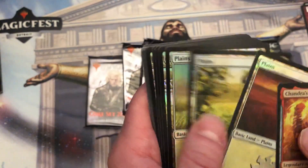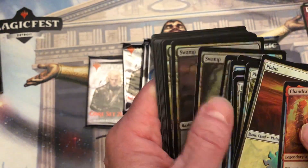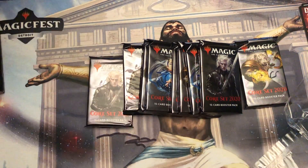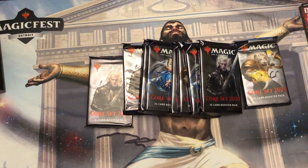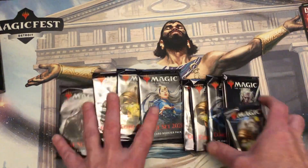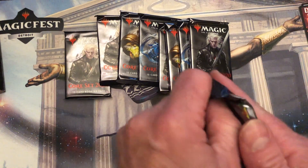Chandra's regular foil and then you get the four of each basics — nice, nice, nice. They got away with the booklets, which I loved, but hey, these are cool. All right, keep cracking — come on, Sorin!